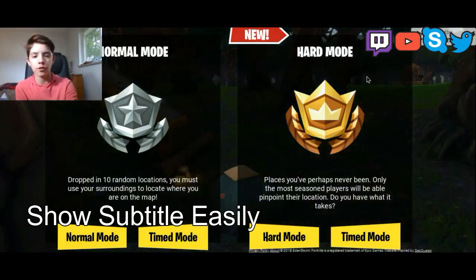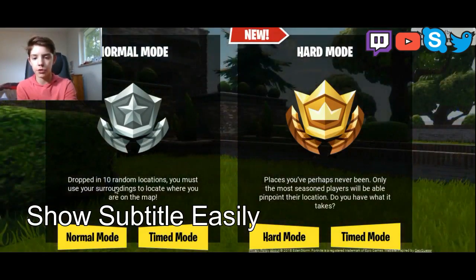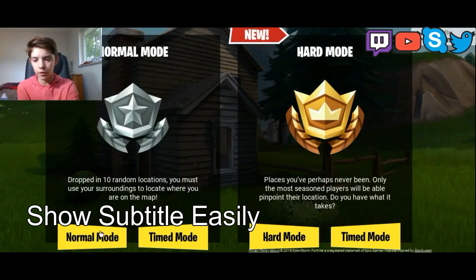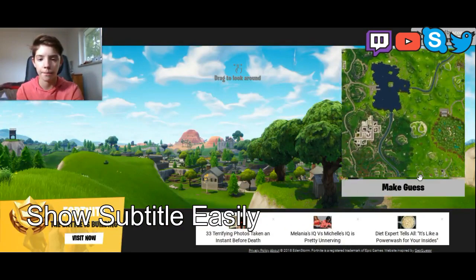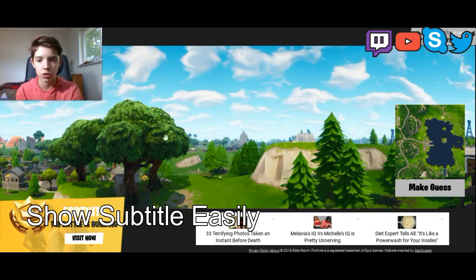You can choose normal or hard mode. In normal mode it says: dropped in 10 random locations, you must use your surroundings to locate where you are on the map. We're not going to do timed mode, just normal mode, since this is actually my first time trying this out.